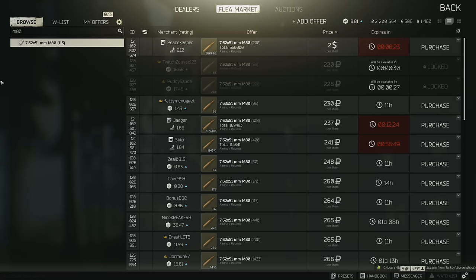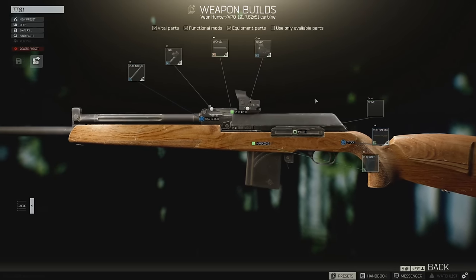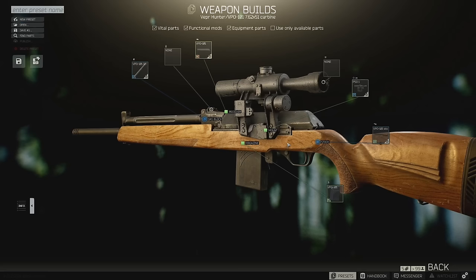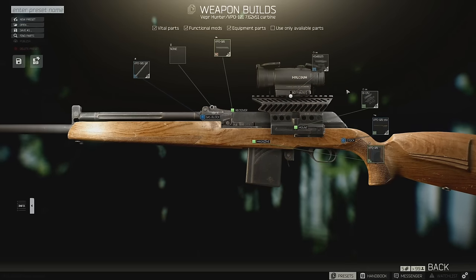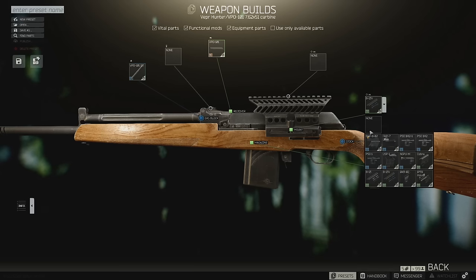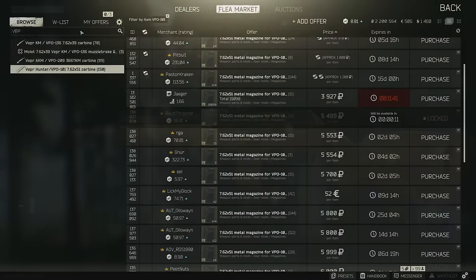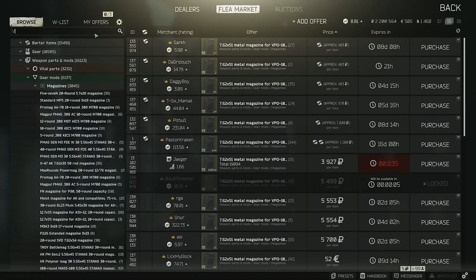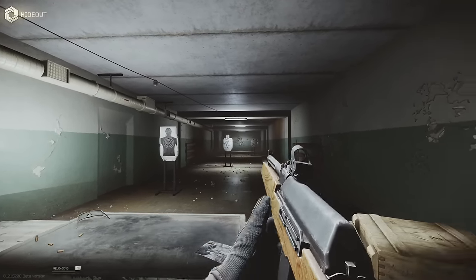When it comes to cheaper modifications for the Vepr Hunter, you're going to be in luck because there really isn't a whole lot of options. You don't have a muzzle brake or any hand guards — you can really just put an optic on it and upgrade the magazine capacity. My personal recommendation is use a red dot PK06 on the receiver, and don't forget the 10 round magazines. You won't have 10 round magazines available from your dealers, but you can buy them from other players for about 6,000 rubles a magazine. Five rounds usually isn't enough, especially if you're being attacked by a player or multiple scavs — get those 10 round magazines, you won't regret it.